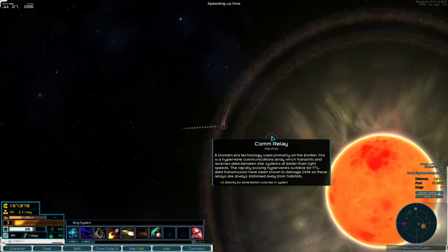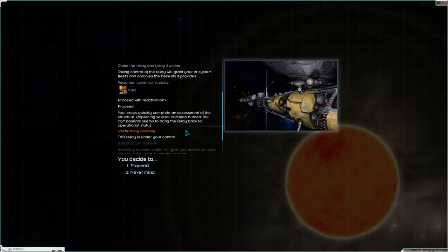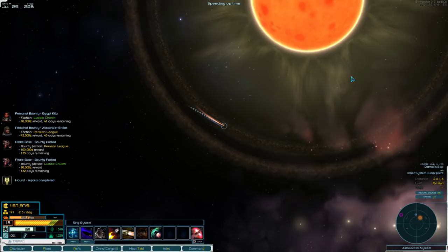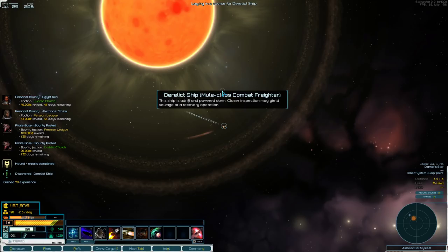When you're looking for things to interact with, they tend to be in asteroid belts, orbiting the suns and moons. You're not going to find a whole lot out in the middle of nowhere.